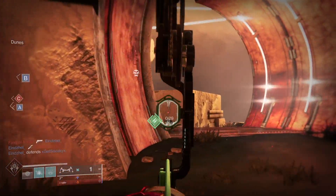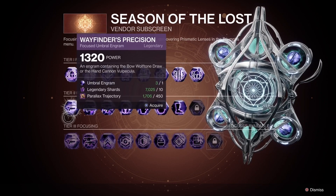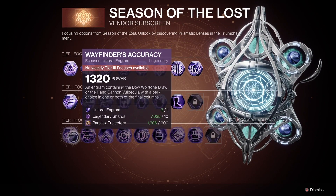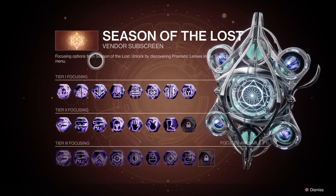To get it, it has a chance to drop from Astral Alignment activities, chests in the Shattered Realm, and you can farm it from the Wayfinder's Precision, Accuracy, and Tools of Loss engrams in the Prismatic Recaster at the Helm.